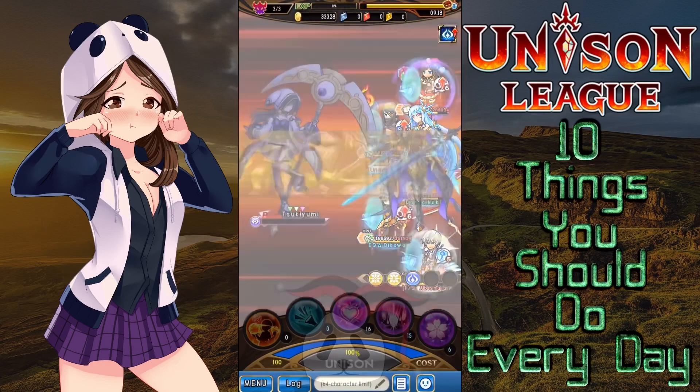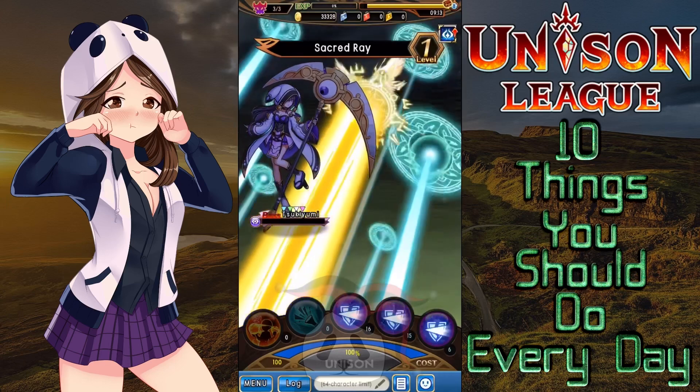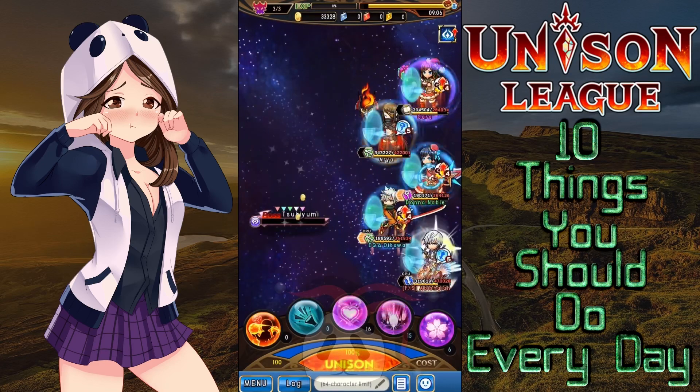Number four, this ties into my last point and should be easy if you're actively completing it. Steadily work toward completing 4 weekly missions, which includes things like clearing 40 quests of your choice and augmenting 10 times, so you can get those two bonus gems. Because who doesn't like bonus gems?